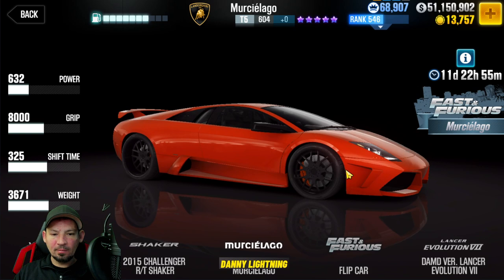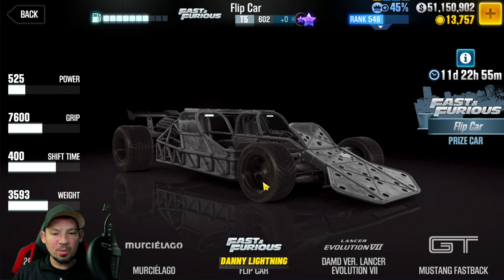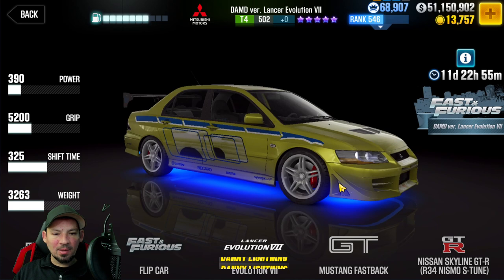Next, we've got this Lamborghini. More than likely this is going to cost you real money or possibly gold. We've got the Flip Car — this is one you actually have to win as a prize. You can't buy this, you have to win it by completing one of the events. We've got the Lancer right here, which is probably going to cost you real money.